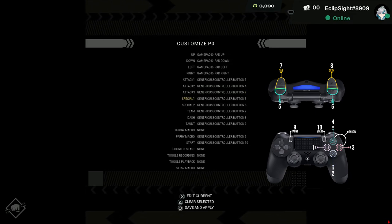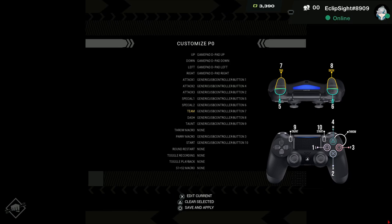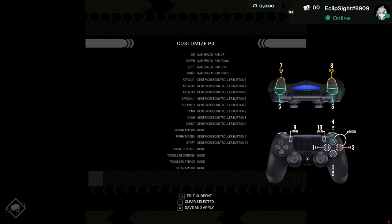All the buttons work perfectly when you are in Match, but I saw that the Start button doesn't work on the main menu, and I had to use Enter to confirm my choices.